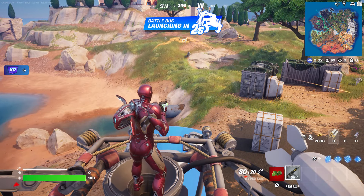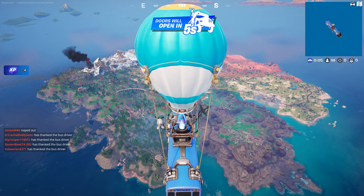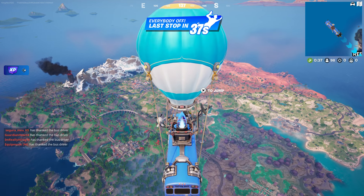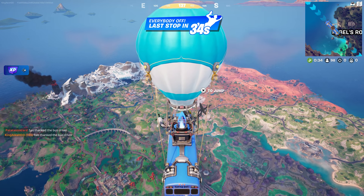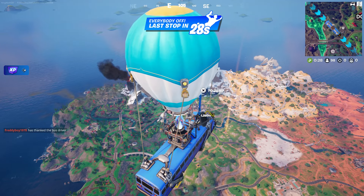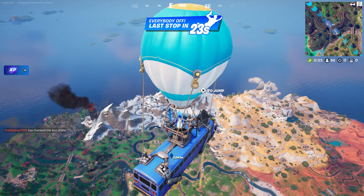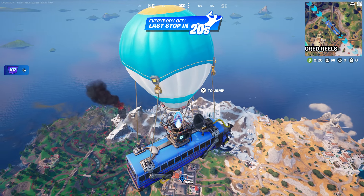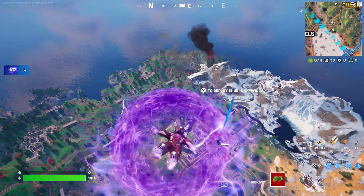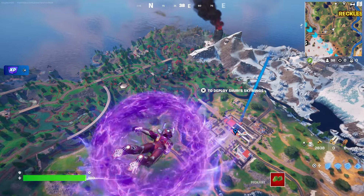At this moment we are now going to spawn in the game. On the Battle Bus, press down the D-pad to thank the bus driver. We are going to go to Reckless Railway — jump out of the Battle Bus as soon as we get close to it. Once we jump out of the Battle Bus, we are now going to open at least two chests.